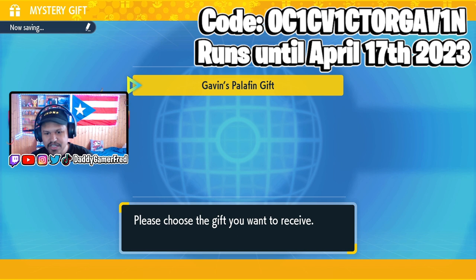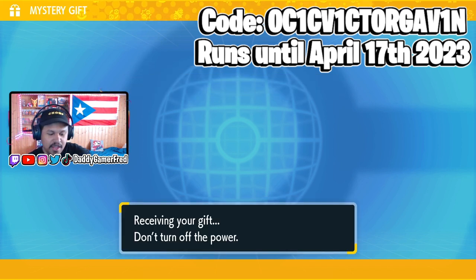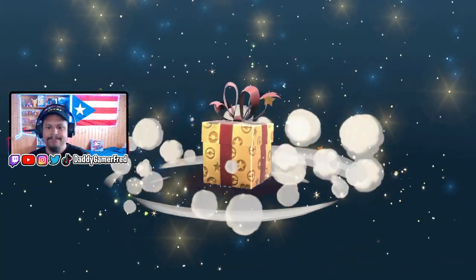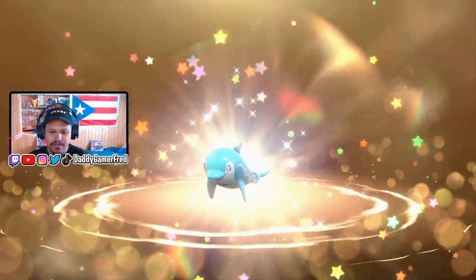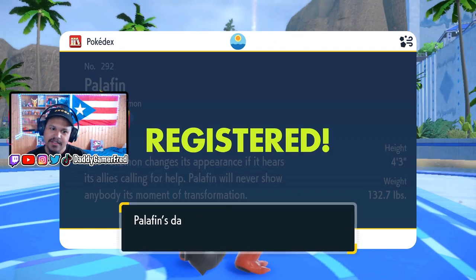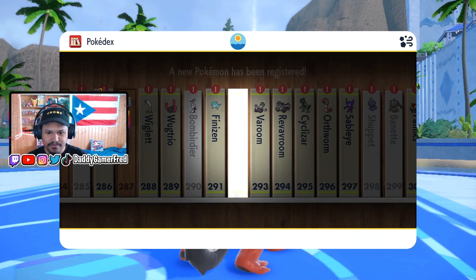Now that the code is entered — the trainer's name is Galvin, I believe, from one of the tournaments — let's jump in and grab the gift. This should add Palfin to my Pokedex as well, which I'm happy about. One of the best mystery gift animations ever — let's go! Got the heart, that's what we need, and it's registered to the Pokedex right next to the other form.